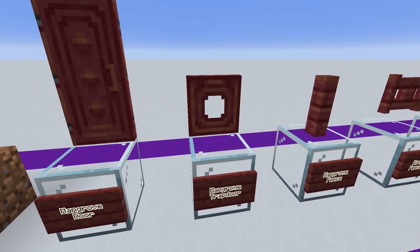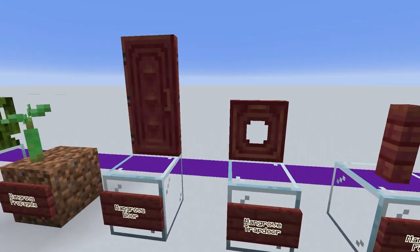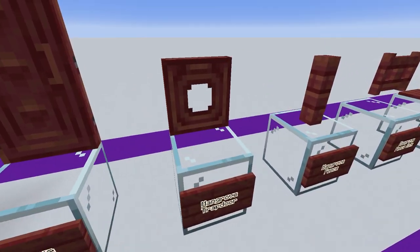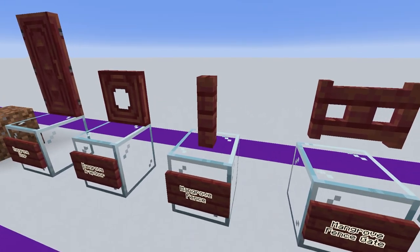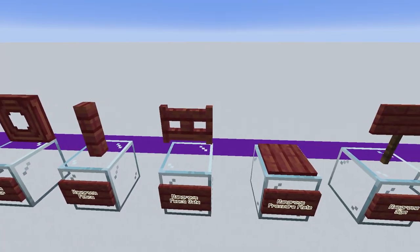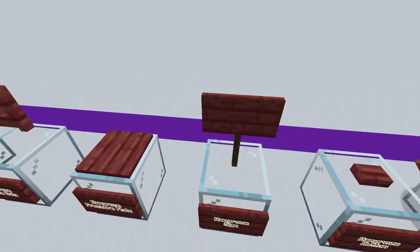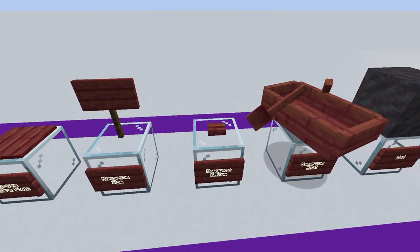We've also got these awesome trapdoors, which have got quite a windowy look again matching a hobbit aesthetic, so these would be great for that. Moving on to the mangrove fence and the mangrove fence gate, these are similar to the other wood types. The mangrove signs are going to be really good for decoration, as will these mangrove buttons, just having something that's got a nice bright splash of colour.